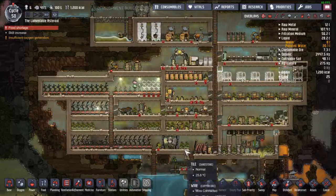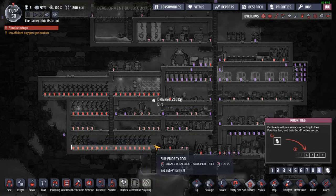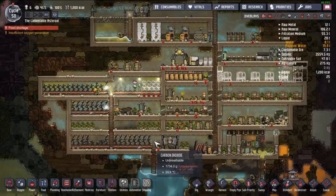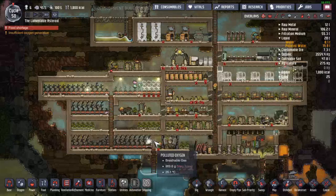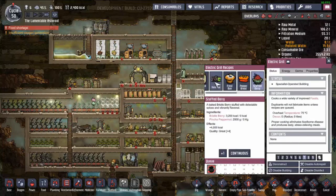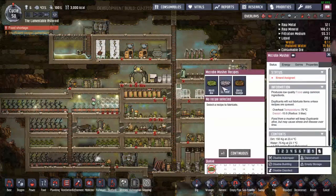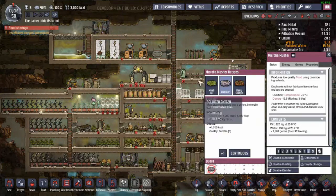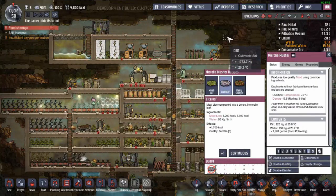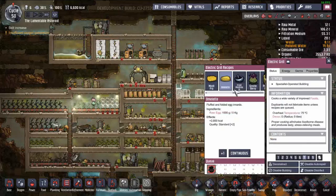All right, harvest. These need to be worried about above all others, but without that we have no food. I wonder if they added anything new — still just the meal lice. I can have this one doing lice loaf and this one doing the mush bars, and then have this one making frizzle berries.